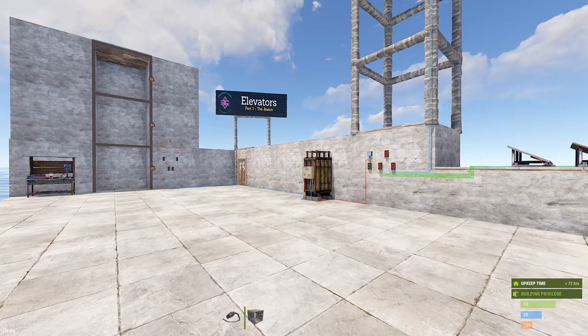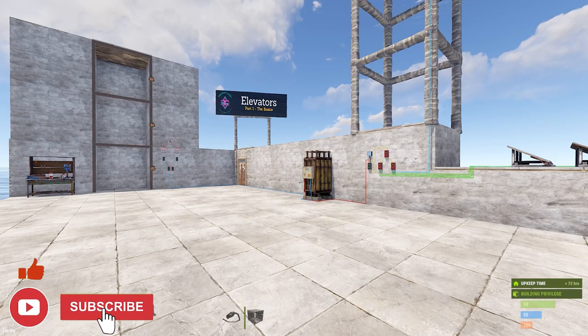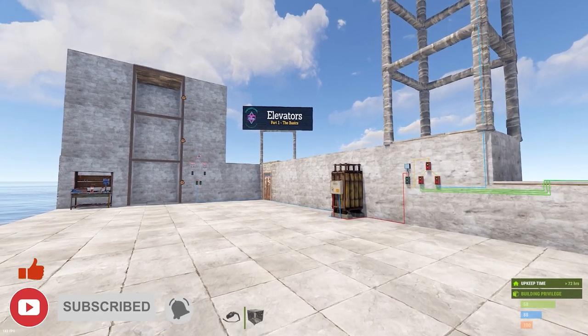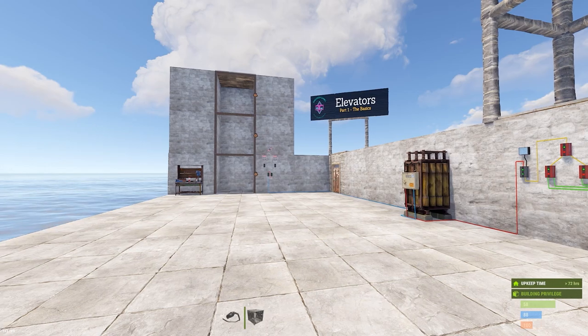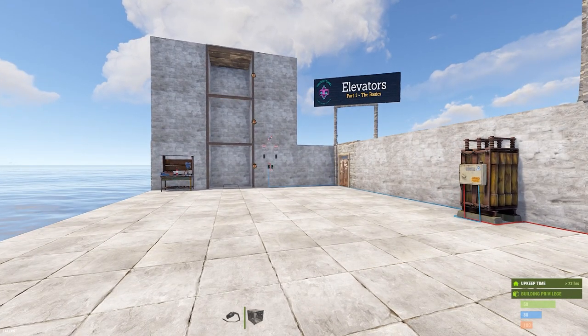What's up everyone and welcome to another Rust Electrical Tutorial. I'm Nicish and today we are talking about elevators. This is part one of a two-part series, and we're just going to be covering the basics of getting it installed, how to use it, and how to secure it against unauthorized players.